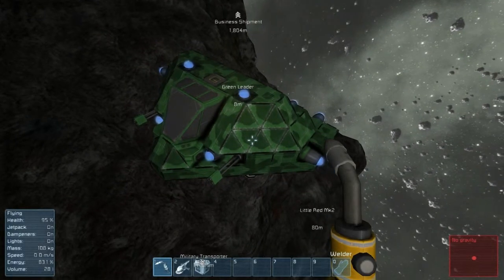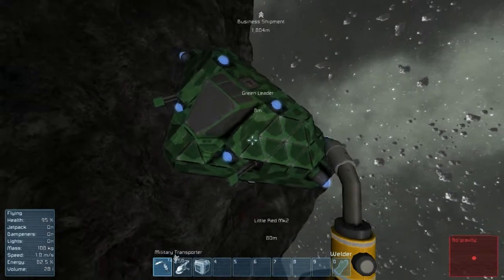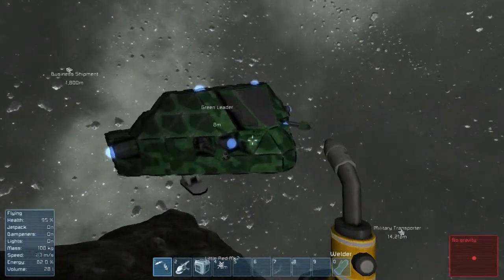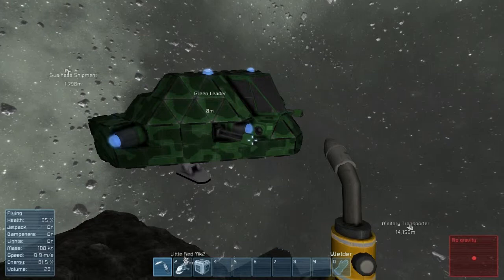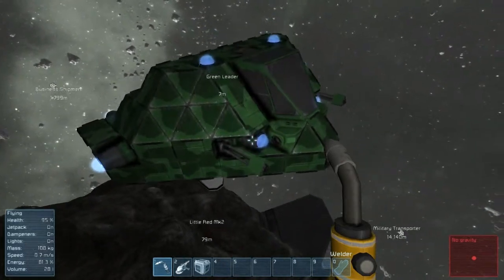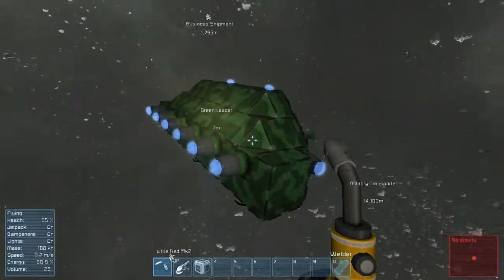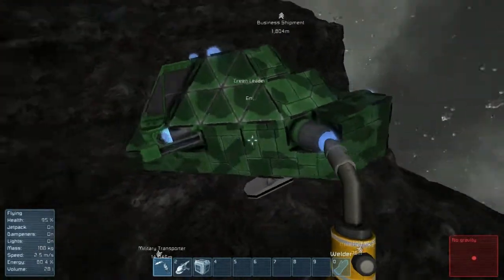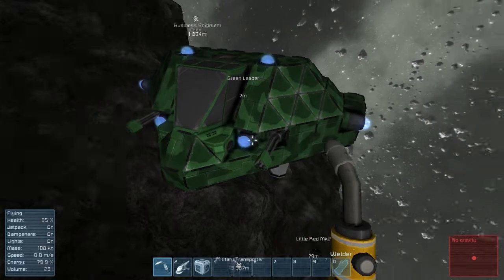Hello everybody and welcome back to Idiot in Space. In the last episode we built Green Leader, and this is him completed as he was in the thumbnail I used for the last episode - basically this angle right here. This is what he looks like. I didn't do too terribly good of a job making him look pretty, but it works and it looks military-esque.